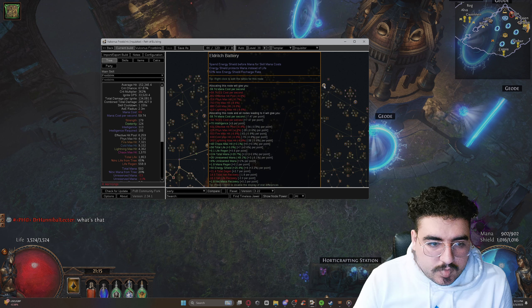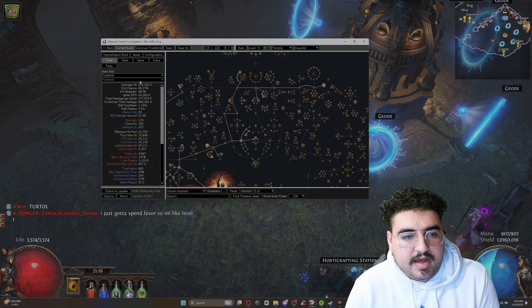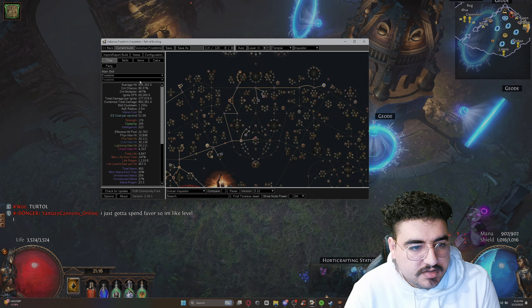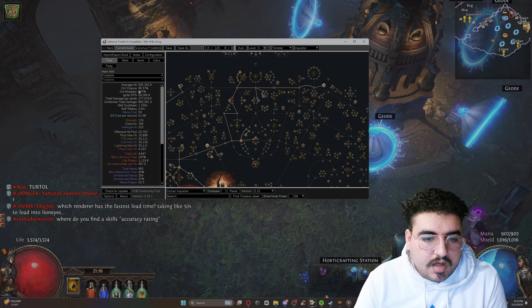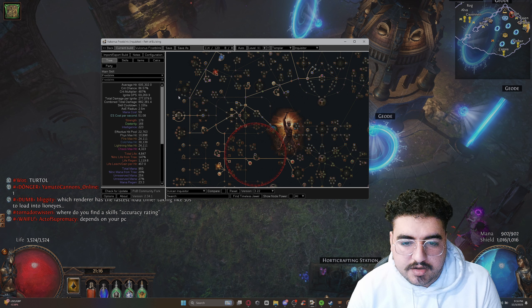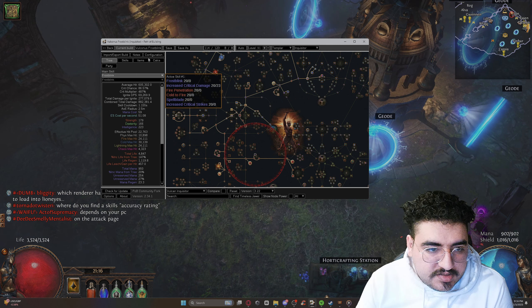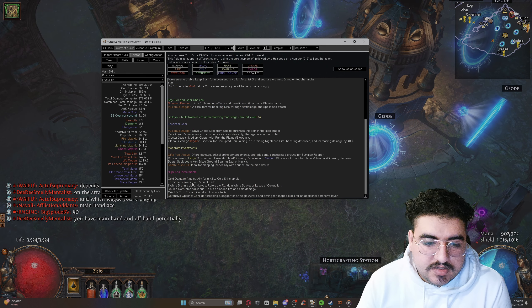As you can see, the damage is about average — around 605,000. The crit chance does get to 100%, you just need a couple of gems and maybe some more strength and intelligence, as you're an Inquisitor. In the later stages you want to farm six white socket Bronze Lift.